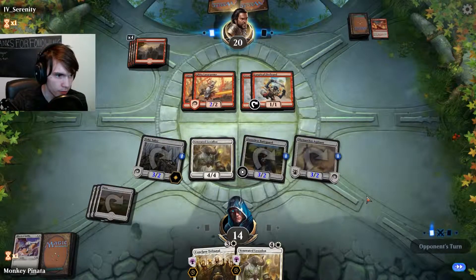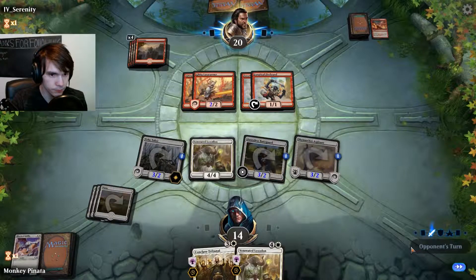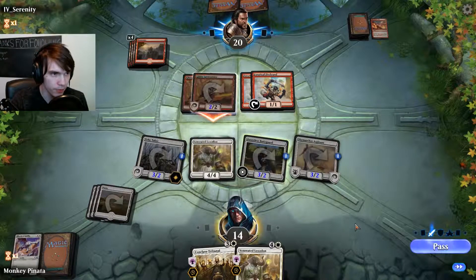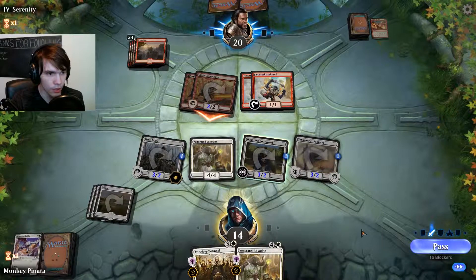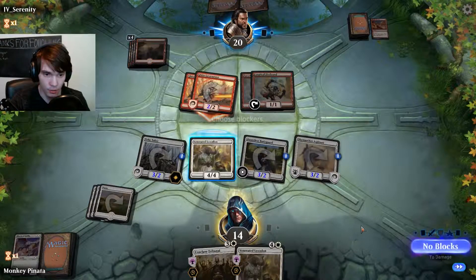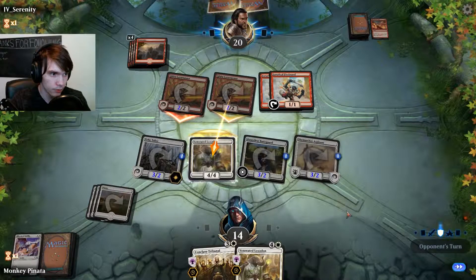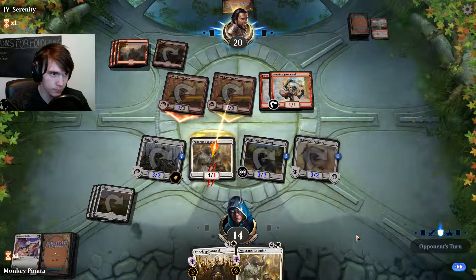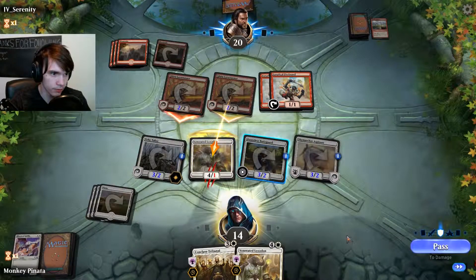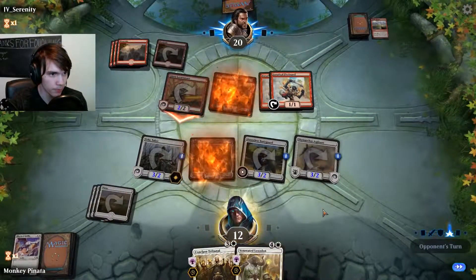See how this works out for us — we are tapped out creature-wise right now, which is a little scary. He's probably going to swing mostly everything. He probably just drew into a shock — I would really be shocked if he didn't. I am going to block it though. Wizard's Lightning, three damage. That is not the worst thing in the world, but not really the best.